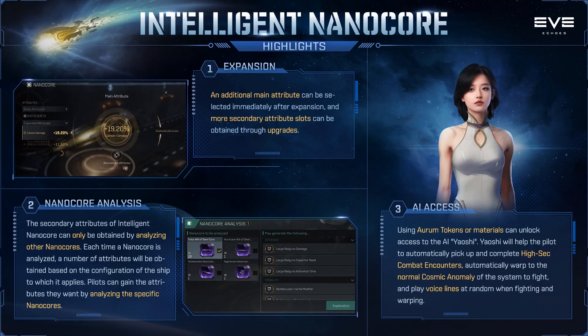Hey guys, welcome to another Eve Echoes related topic video. Today we're going to be covering the announcement that's just come through for the Intelligent NanoCore. This is going to be released tomorrow, that's Wednesday the 22nd of March 2023. At the moment all we know about this NanoCore is what you'll be seeing up on screen right now — this blue screenshot was just shared within the past 30 minutes on the Eve Echoes Discord server.